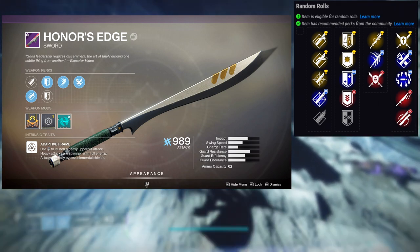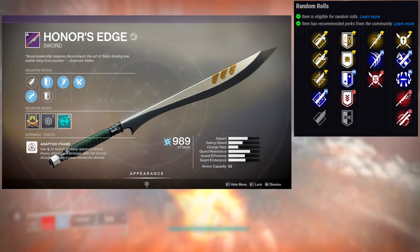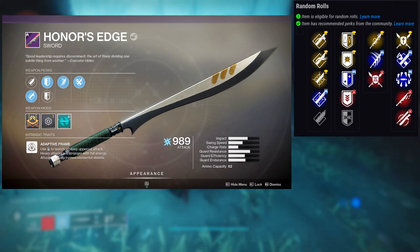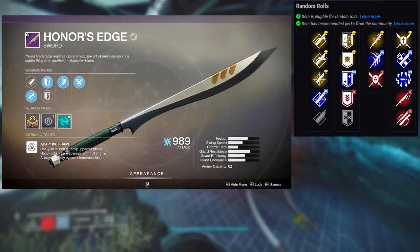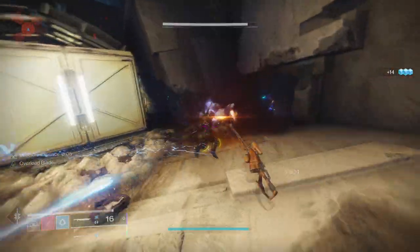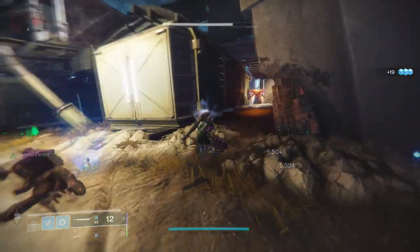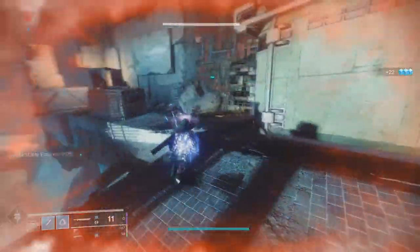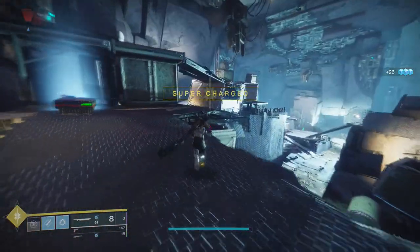I have relentless strikes, which I like because it gives you ammo after landing three light hits. Counter attack — blocking an attack immediately after guarding increases damage for a short duration — is nice, but flash counter might be better because deflecting a melee disorients and weakens the attacker. The four perks you're really looking for are tireless blade, relentless strikes, counter attack, and flash counter. The others are sort of whatever, though surrounded has more value here than on most weapons since you're using a sword.